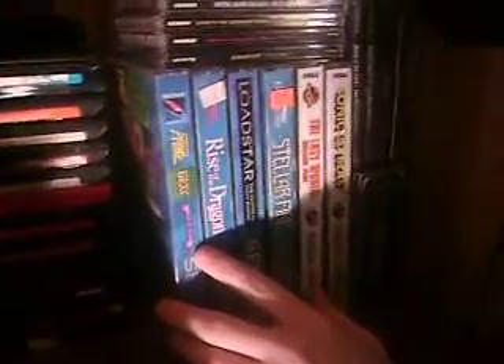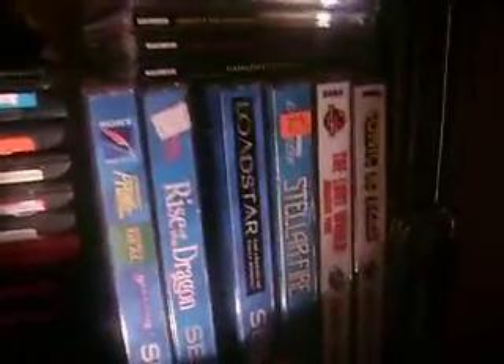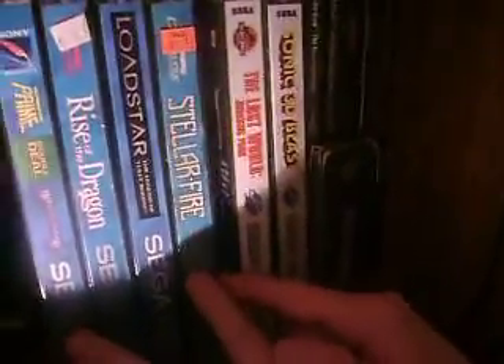We got the Sega CD games representing. What is this? Double Deal — it's got two games in one package: Microcom and Ultraverse Prime. Rise of the Dragon. Loderunner. Stellar Fire. We have Sonic CD, which is MIA. Kids on Site, son — rare. Y'all will see a review on that in just a couple days. Ultimate Prime. Yeah, that's some real shit.